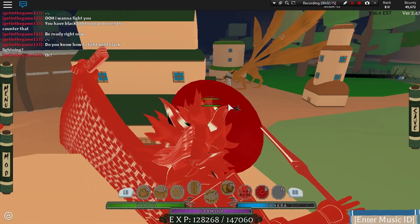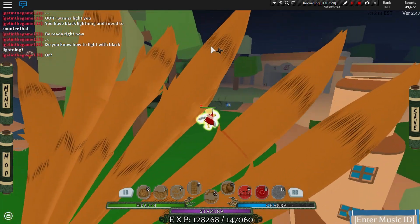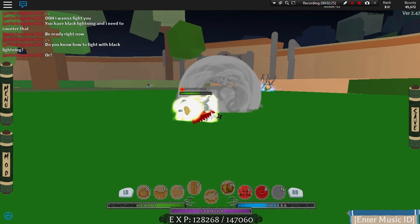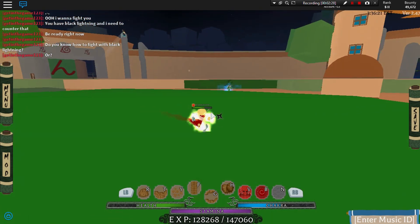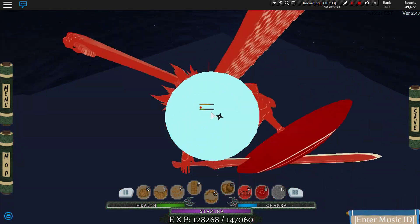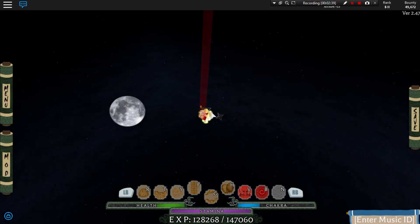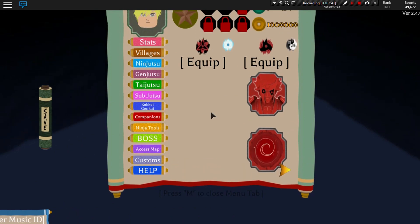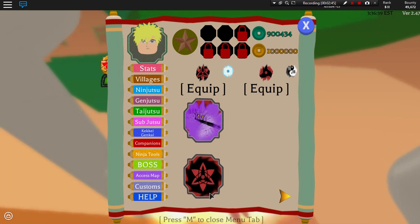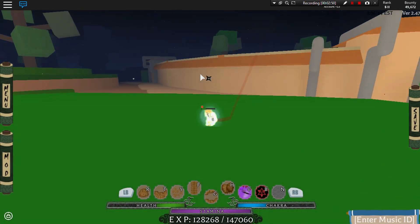What's good about the Itachi Susanoo is it has good defense — you can attack while in defensive mode. The second jutsu doesn't do a lot of damage, it only took a little of his health. So we're going to move on and test the Sasuke Susanoo next.